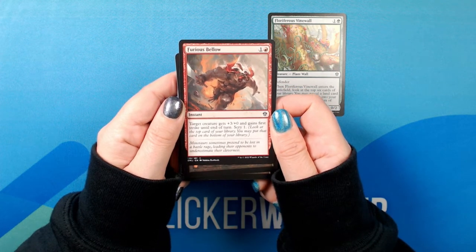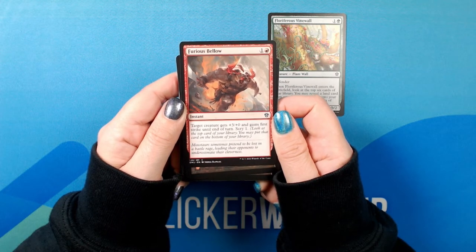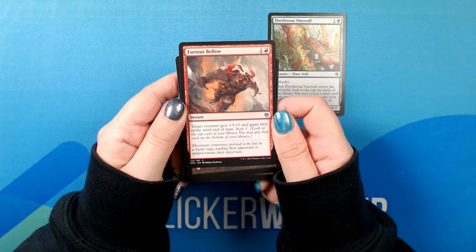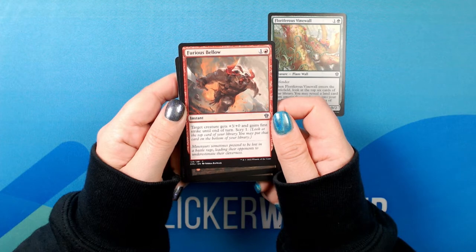One red. Instant, common. Target creature gets +3/+0 and gains first strike until end of turn. Scry 1. Minotaurs sometimes pretend to be lost in a battle rage, leading their opponents to underestimate their cleverness.